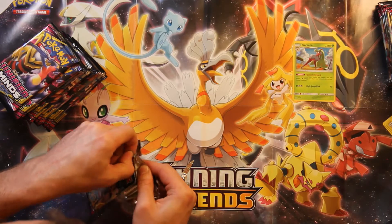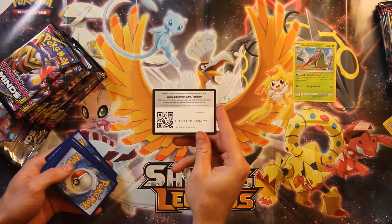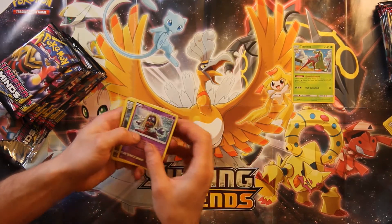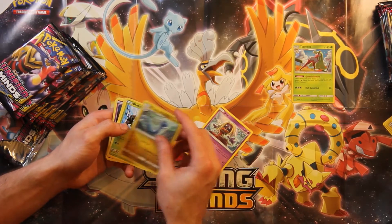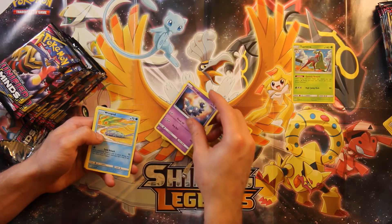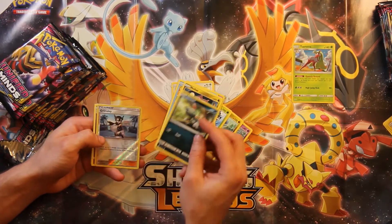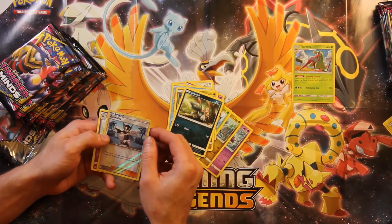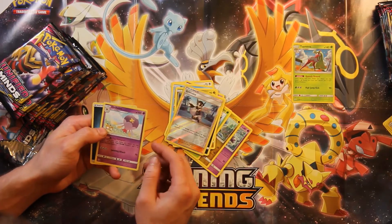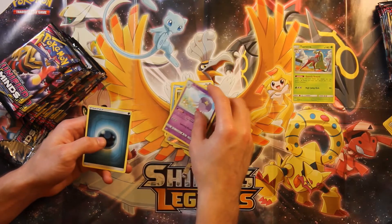Brian's struggling to open his first pack — hashtag struggle bus. There's the code card. We got a Jynx, a Dragonair — I think you had a Bayleef earlier so now we're getting a set. A Delmise. A Bidoof. A Skorupi. A Wimpod. A Noibat — I like the moon in that picture, very cute, wings are very small. A Sneasel. And a Driftbloom — look at those Raichu in the background! I love Pokémon cards that have other Pokémon in the background, those are my favorite arts — a little bit of flavor to the card. And a Dark Energy.